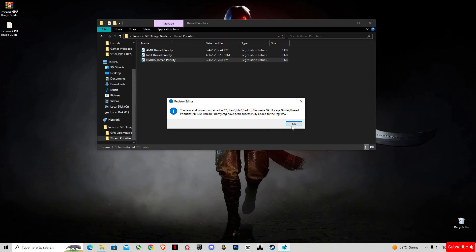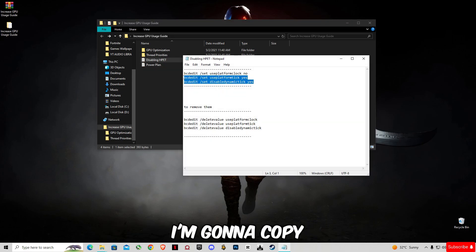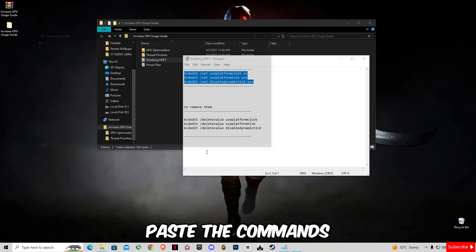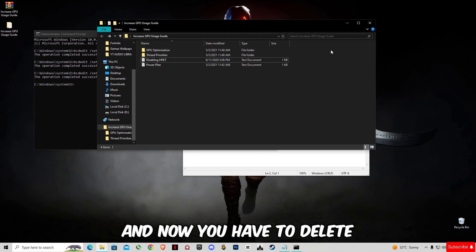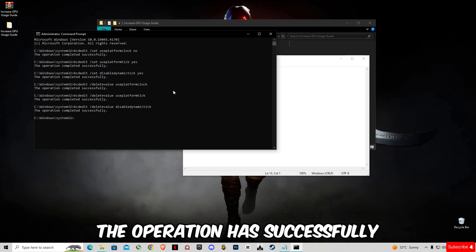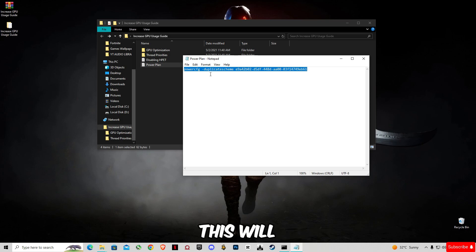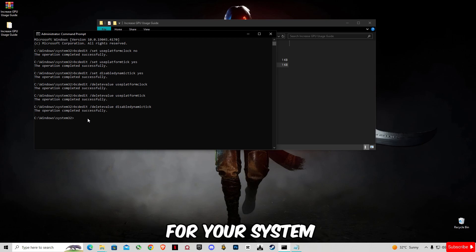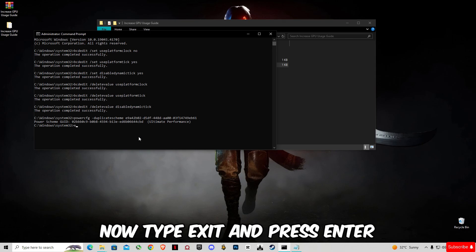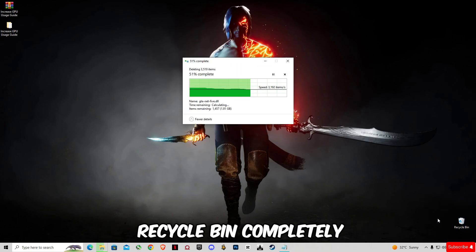Go back and select 'Disable Hibernate in Windows.' Copy the commands, go to the search bar, type CMD, run as administrator, and paste the commands. Press Enter — the operation will complete successfully. Then open the Power Plan script, paste it, press Enter, and the Ultimate Performance power plan will be activated. Type 'exit' and press Enter. Finally, empty your recycle bin completely.